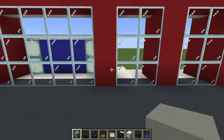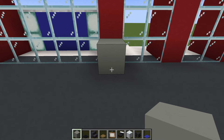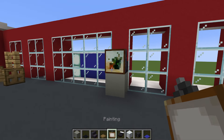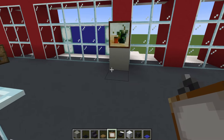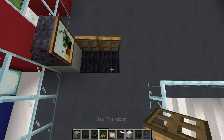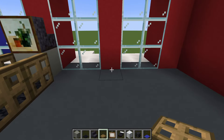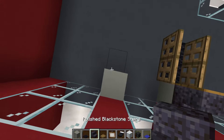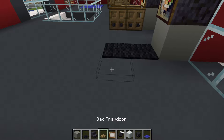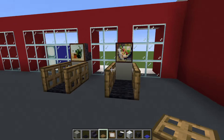Next we will work our way onto the opposite side of the gym and begin by placing treadmills — one in between these two windows and one in between these two windows. Place a light grey concrete with a backwards face polished black stone stairs on top, a one by one painting in front of the stair, with two black carpets extending in front of the light grey concrete and oak trapdoors left and right of the black carpet. Leave a gap of two and then do the same thing again.